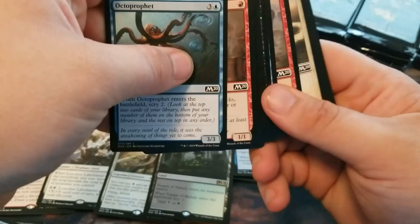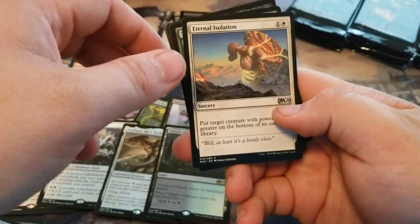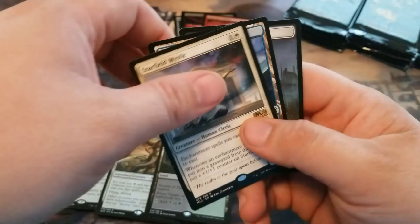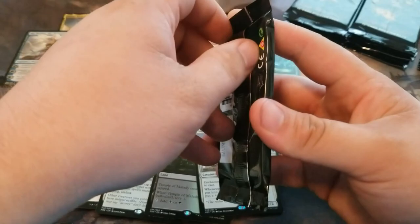Eternal Isolation. Blossoming Defense reprint. Another Thought Distortion. Starfield Mystic. I'm starting to get nervous — I haven't seen any Ley Lines yet.